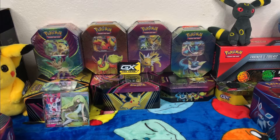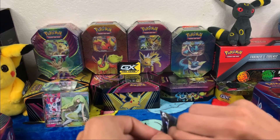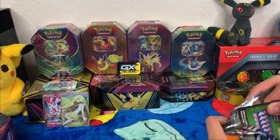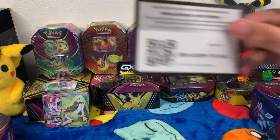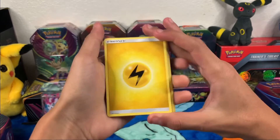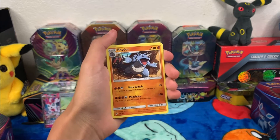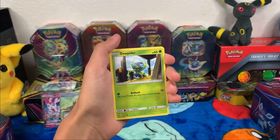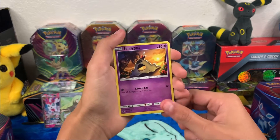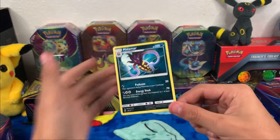Let me know if you guys got your hands on these and if you got some awesome pulls — let me know in the comments. As you guys can see, I got that one out of my first pack, so I'm already liking these tins. Alright, getting into my Burning Shadows pack: electric energy, Metapod, Bodybuilding Dumbbells, Rhyhorn, Inkay, Haunter, Tangela, Hoothoot, Sandygast, reverse holo Lady Boss, and a Mareanie.